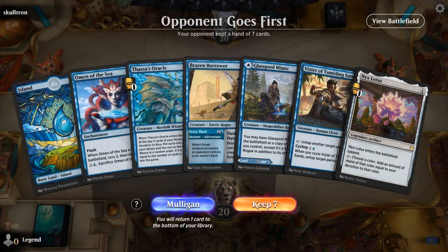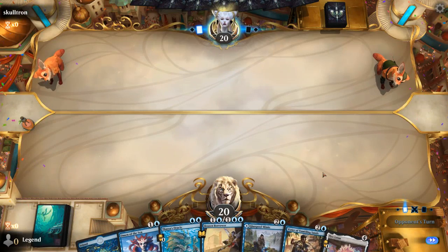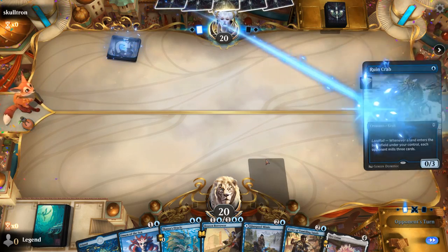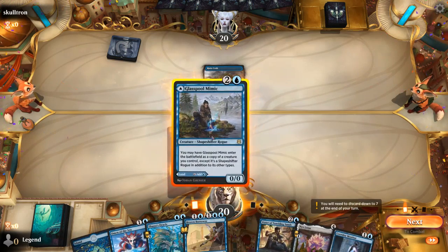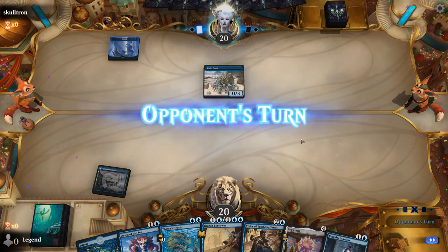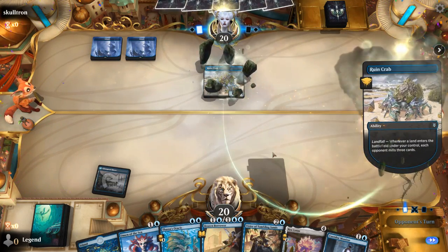Okay, we're on the draw. It's not perfect since we're missing Nykthos and an early Leyline, but at least we've got two mana. We can play Omen, play Oracle, and set up our Nykthos hopefully. Opponent is on a Mill deck. If we cast a Finale for 10 or more, we shuffle our graveyard back — so that's our plan here. They may actually help us set up a lethal Thassa's Oracle. So maybe I don't play it on turn two.